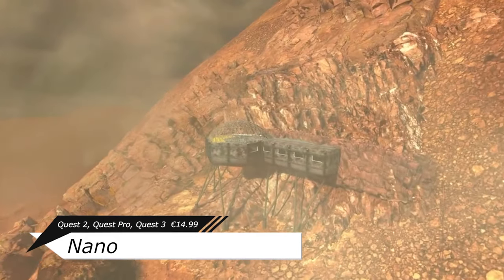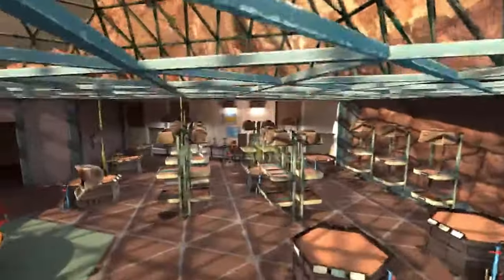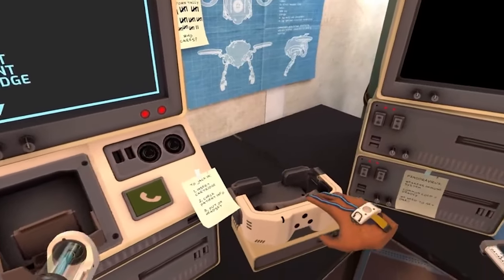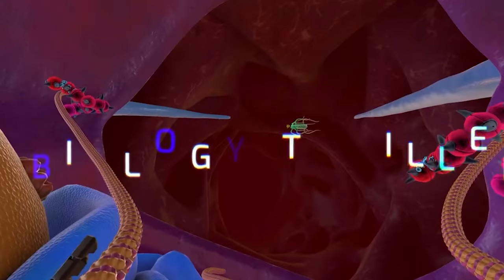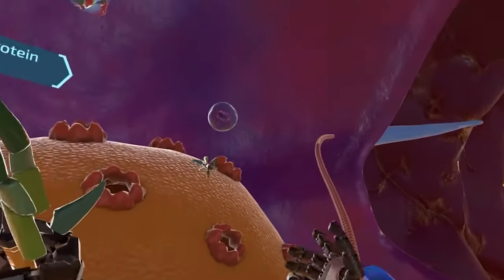So Nano is a scientific adventure game where there's a suspicious pandemic going on around the world, and your job as a trainee in a bio-research program is to control and interact with nanomachines plugged into human bodies to fight with the living cells and save humanity.